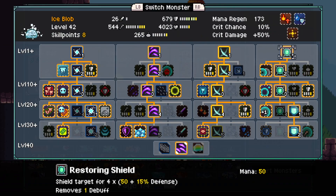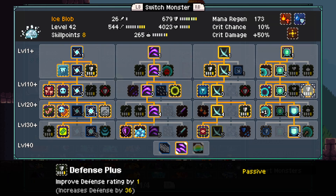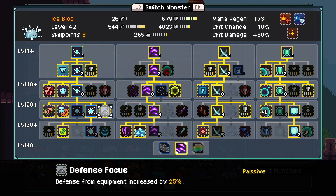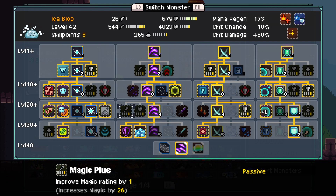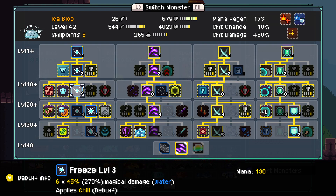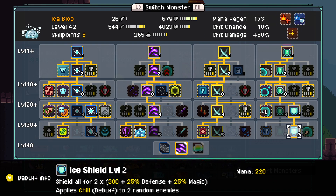Moving on to our Ice Blob — we're taking Restoring Shield down to level 3, and the main skill for Ice Blob is going to be Ice Shield, down to Ice Shield level 2. Just like with our regular Blob, we want to grab all of the defensive nodes we can. Grab Defense Focus, Anti-Curse, and Sub-0 — that way Chill causes enemies to take an extra 10% damage. We also have Multi-Chill and Initial Chill, and going down, Freeze and Deep Freeze — but we're not using them. Ice Blob will only be using Ice Shield in my comp.